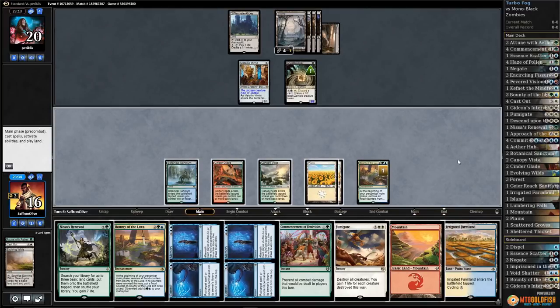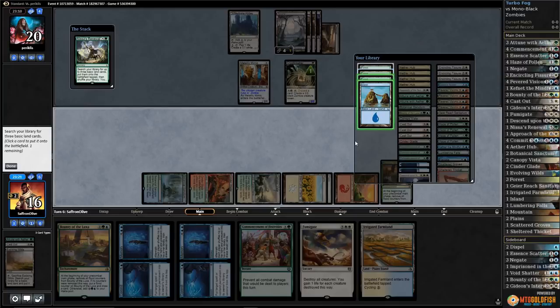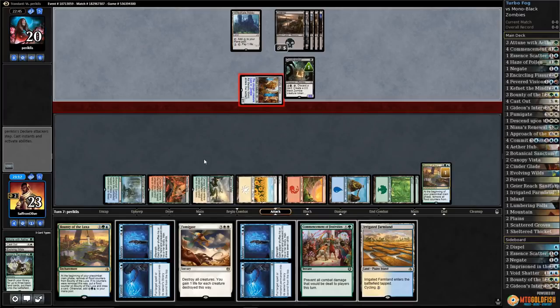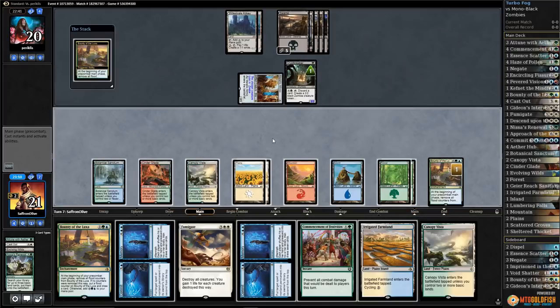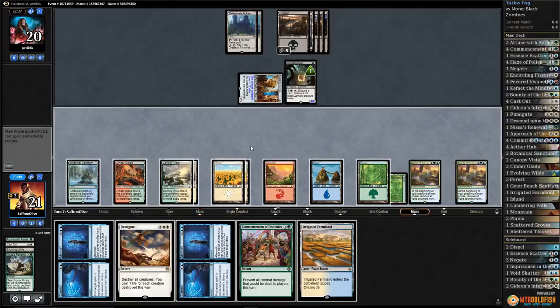Irrigated Farmland — we just cycle Renewal. That gives us so much mana: Island, Forest, Forest. This puts us up to 23, and next turn we're gonna have double Bounty going. I feel like we got this pretty much on lock now — we'll find our finishers eventually. Opponent gets in for two; their draw has been super strange. We're gonna have double Bounty going. Another Westvale Abbey, Canopy Vista — get some mana. Play Bounty, play Canopy Vista, pass the turn.